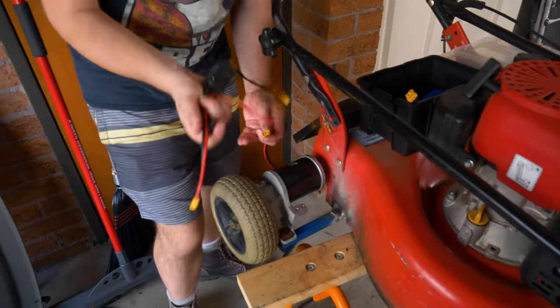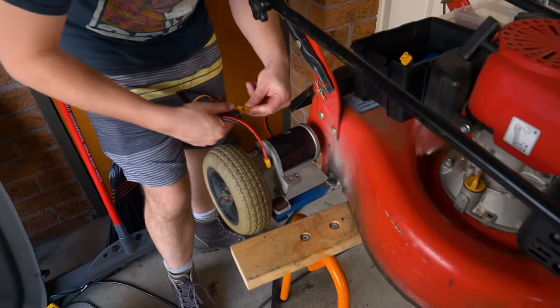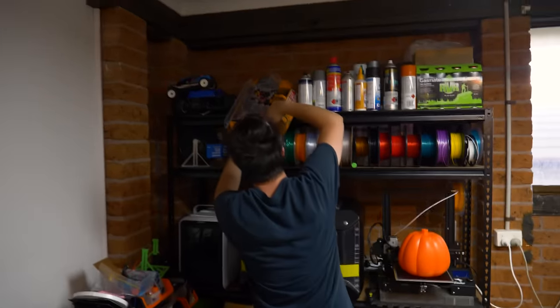Once the wheels were in place, Angus roughly installed the electronics, which didn't work at first. So he stole some stuff from an old retired BattleBot to fix that.